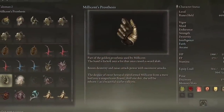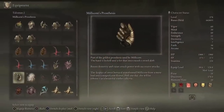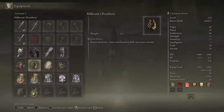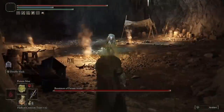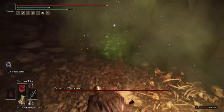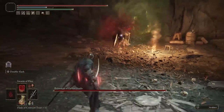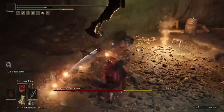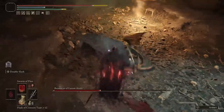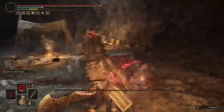Coming in at our number two slot, we're going to be using Millicent's Prosthesis. This is a fantastic Talisman for an all-around boost to stats. You're going to boost your Dexterity and raise Attack Power with Successive Attacks. Once you get two or three attacks going, it's going to raise your Attack Power, which lets you kill faster and get more health from the Taker's Cameo. This is a Dex, Arcane, and a little bit of Faith build.